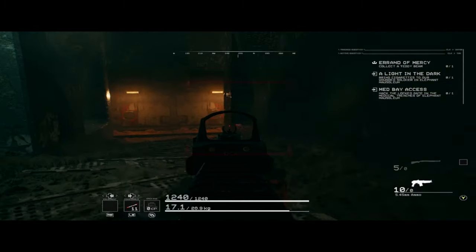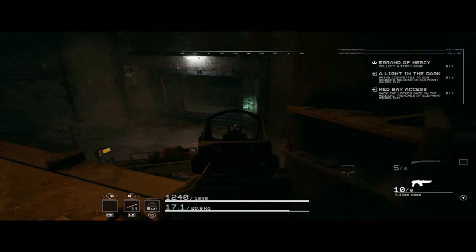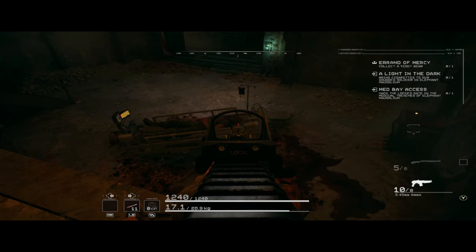The guy who wants cigarettes is in a room right next to the Medbay. If you stand directly in front of him and drop the cigarettes on the ground, it'll complete the quest. I was standing slightly too far away the first time, so I had to pick him up and do it again.